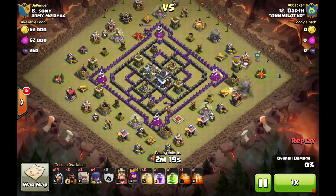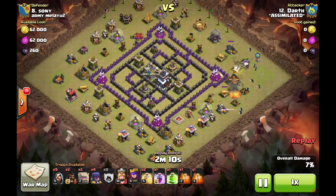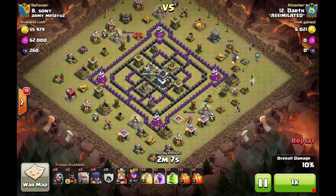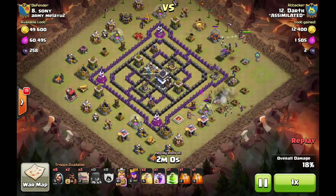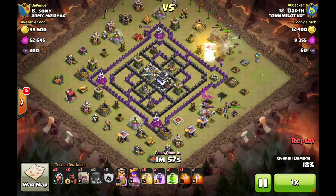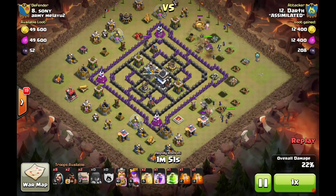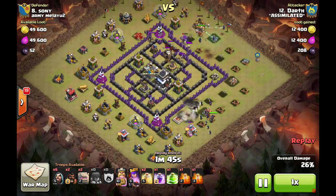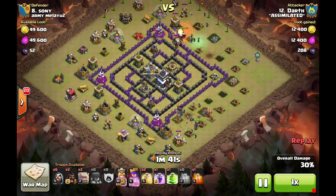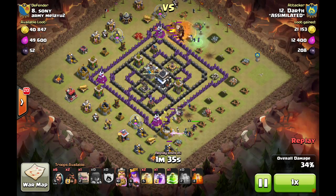Four Corners is a wide open base where the majority of the defenses are on the outside except for teslas. In this case they have archer towers — they don't always have those in there. The queen is exposed; a lot of times she's buried where those archer towers are, so there are a few variations, but they all look like this. Darth is bringing a four-golem go-wee-wee, which is one of the recommended ways to beat this base. You can also la loon it because of how spread out the air defenses are, but Darth has level 1 lava hounds.